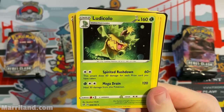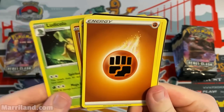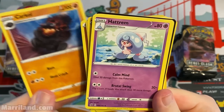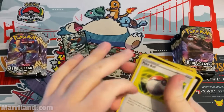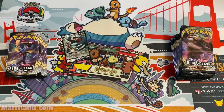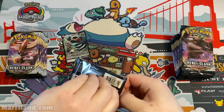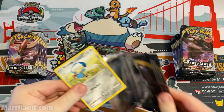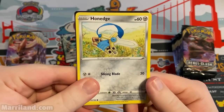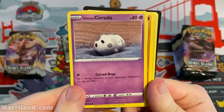That hobby really motivated me to get into programming. I pulled Ludicolo before — Reverse Foil. Spirited Rush does 60 damage for each prize card you've taken, which is pretty wild — good late-game card, though Stage 2 is rough. Pokeball's been around forever. Cards like Potion and Switch have always been around, and recently there's always been a Professor Oak-type card where you discard your hand and draw seven.